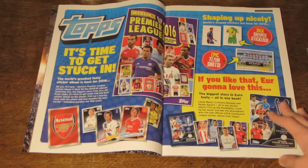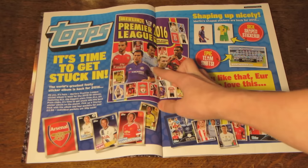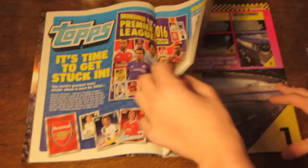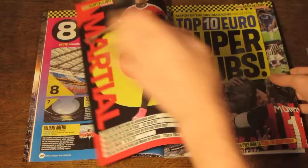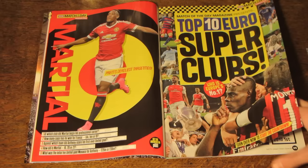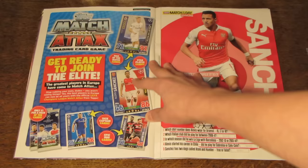Immediately following that, we do have an advertisement feature for Topps' sticker collection — the Merlin's Premier League stickers, and then a smaller feature about the Champions League stickers. Then we've got the eight biggest stadiums in Europe, and the Top 10 Euro Super Clubs. I'll skip through this. After that, we've got another advertisement feature by Topps.